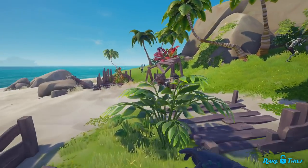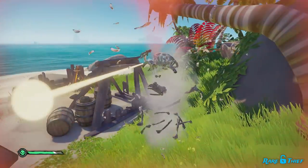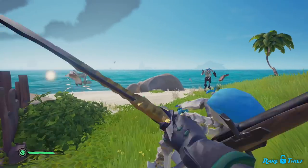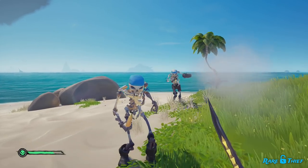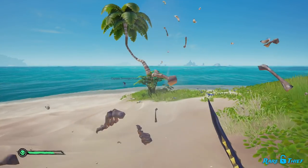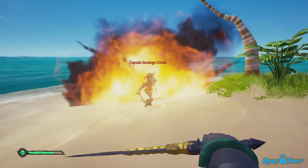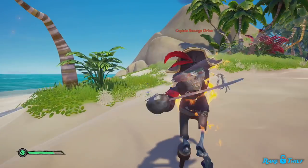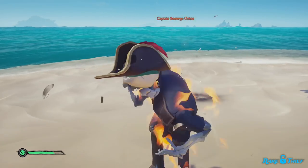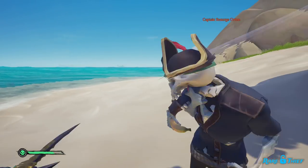Vanquishing skeletons will award you and your crew renown. Any skeletons will do — defeating emergent skeletons, Order of Souls skeletons, skeleton fort skeletons, or any other skeleton will count. This action only triggers for every 10 skeletons you kill, awarding an epic amount of renown. If you want even more renown for skeleton slaying, keep an eye out for skeleton captains, ashen guardians, or ashen keymasters, as defeating them counts as a grand renown action.